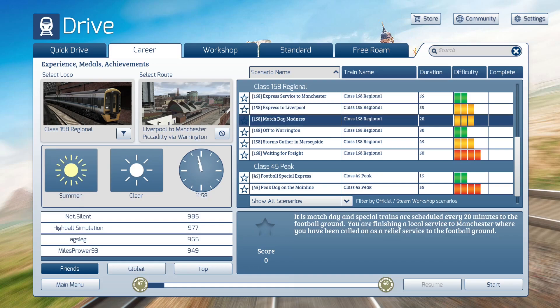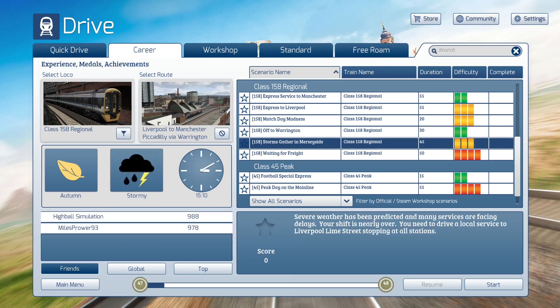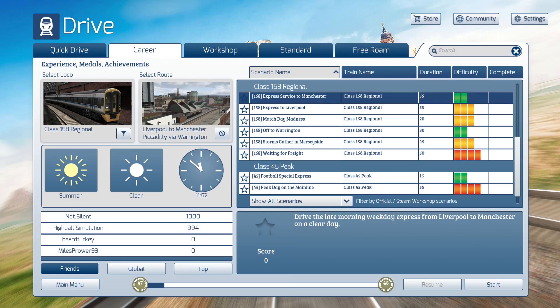We also have some other ones. For example, Matchday Madness is a 20-minute scenario during some soccer — yes, I said soccer — exhibition matches. Warrington is a half-hour service calling at all stations, so you can see a lot of stations on that one. Storms Gathering in Merseyside is another one where we stop at all stations. And then we have Oxford Road to Liverpool, because it goes through Warrington — this is where a freight train is going to cause us trouble. That will be the last scenario we do, because it is considered the most difficult. But today, I think a nice, casual run from Liverpool to Manchester is just the thing we need.